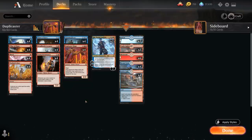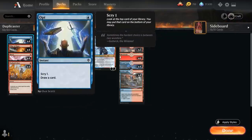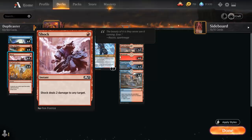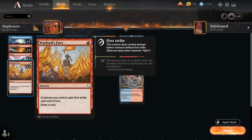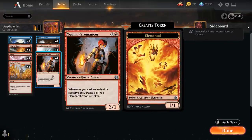At 1 mana we have the full playset of Opt to scry 1 and draw a card, the full playset of Pillar of Flame — essentially sorcery-speed Shock, but if a creature dealt damage would die it gets exiled instead, useful against graveyard decks — the full playset of Shock at instant speed, and Warlord's Fury, another 1-mana cantrip that draws a card and gives all our creatures first strike until end of turn, which is useful alongside Young Pyromancer setting up a favorable attack.